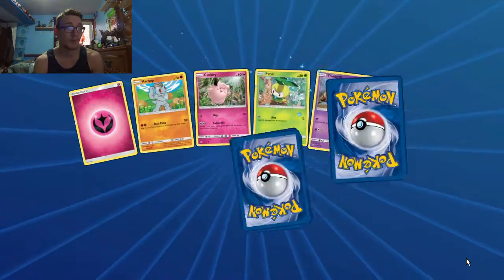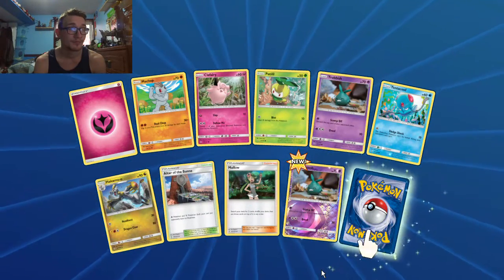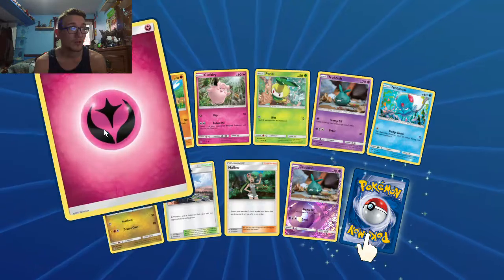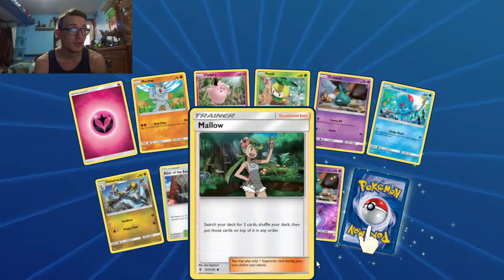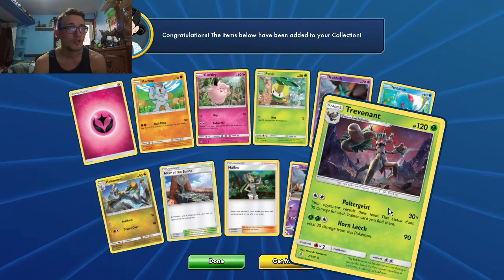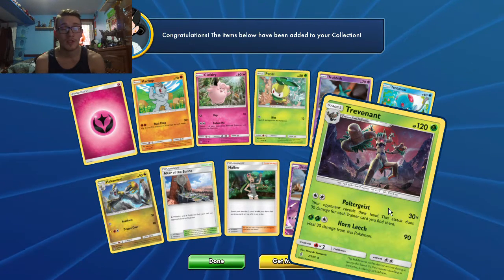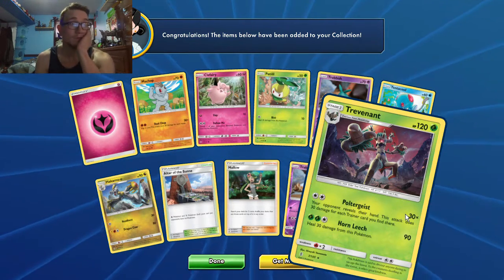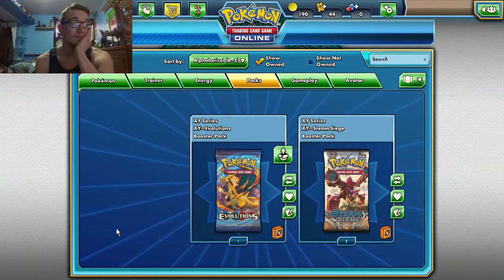This is the second Guardians Rising pack. I got a reverse foil Trubbish. My rare is Trevenant. As I said before, I love Trevenant — which is really weird. He's just a really cool Pokemon; it's a ghost tree.